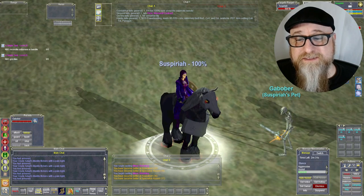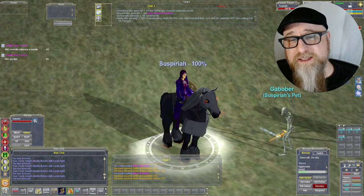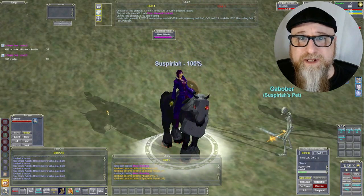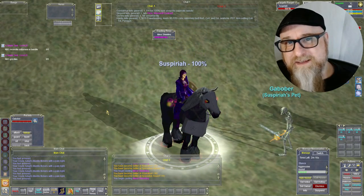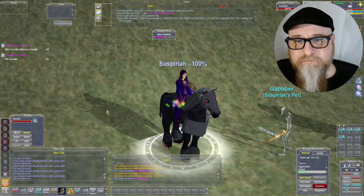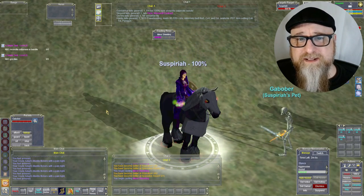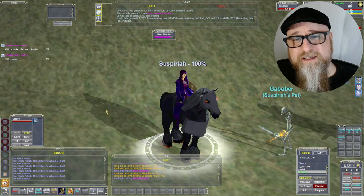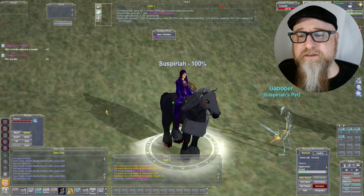Tip number six: if you find yourself leveling up faster than your spell skills, try making a macro button that lets you spam a spell, casting it like five times in a row pretty quickly until you burn through all your mana. Then sit down for five minutes, meditate, and start that macro again. This way you practice using that spell a bunch and build up your skill so you're not fizzling in the middle of a fight.